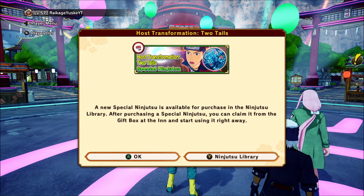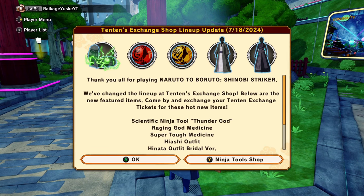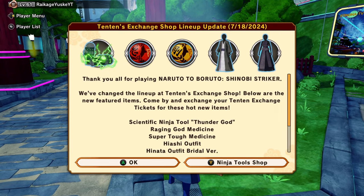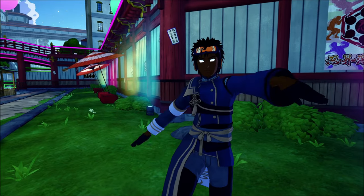Today they finally released the Host Two Tails transformation Ninja 2 — we're going to talk about that. Also the new exchange shop is in, so we get a new ATK weapon. It's not new exactly but the two pills in the shop are a W. I've used them in my last recent videos — go check the exchange shop out today, get these pills, you need them.